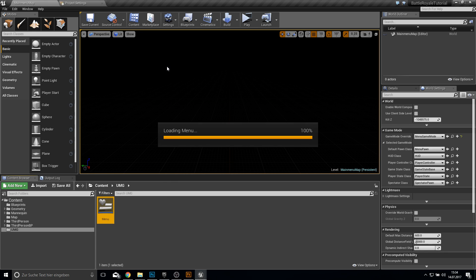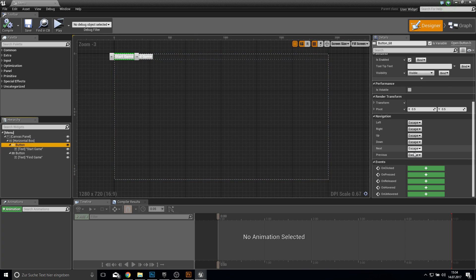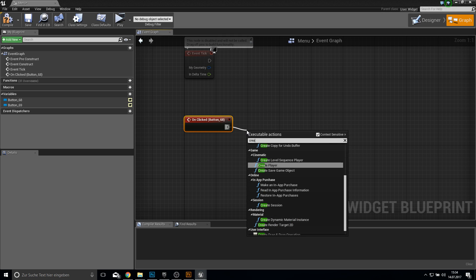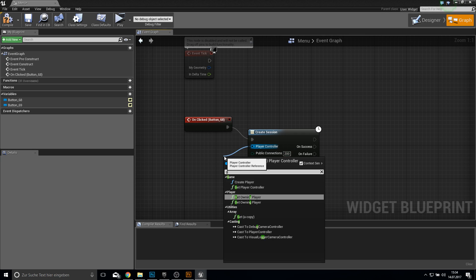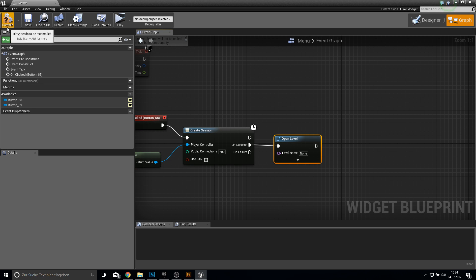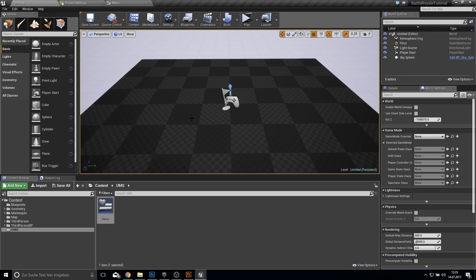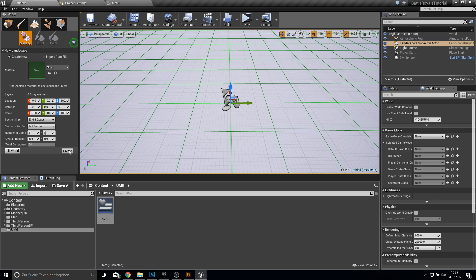Next up, let's make the functionality for our Play Game / Start Game button. As I said, this is just for debugging. Click on On Clicked and create a session — 200 for max players — and get the player controller. On success, we want to open a level which will be our lobby. So what we do next is create a new level which will be our lobby level.